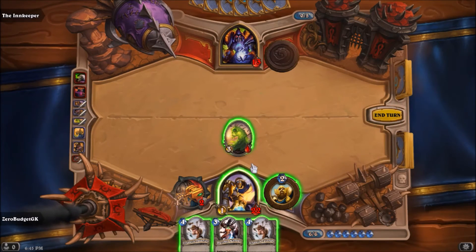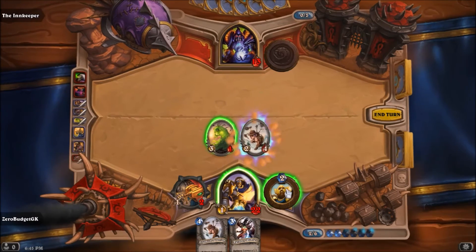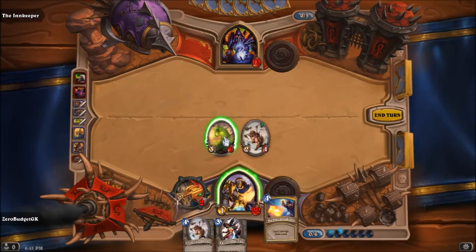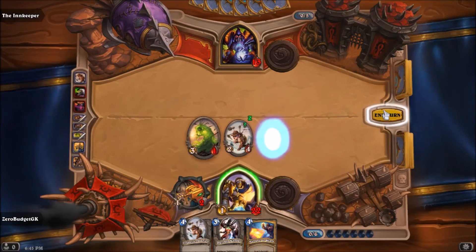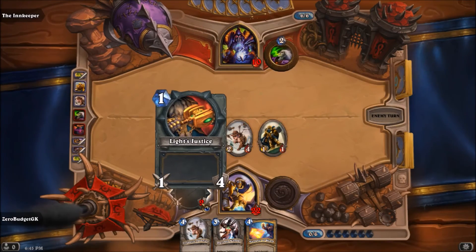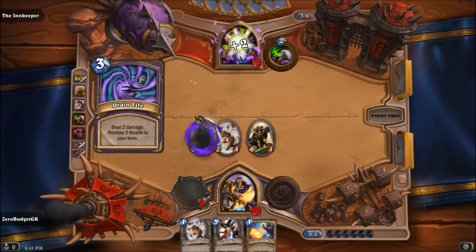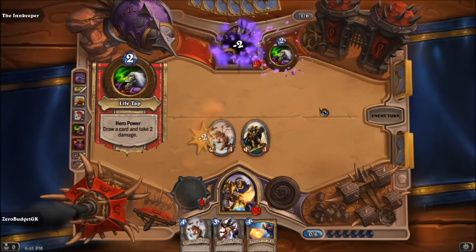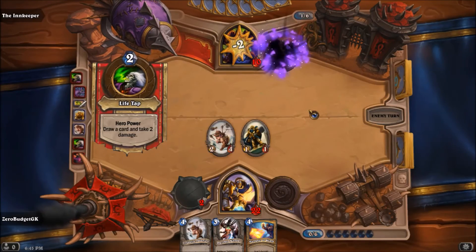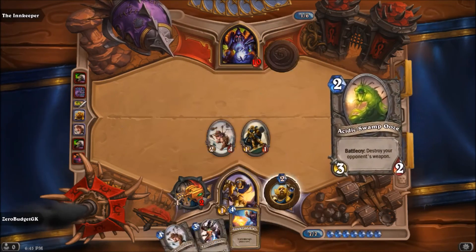We're just going to swarm the board here — put this guy, summon a little guy, attack, and end the turn. Still got two uses out of our Light's Justice. He kills one — that's fine. We've got a lot of momentum on our side, and a Hammer of Wrath which is nice.